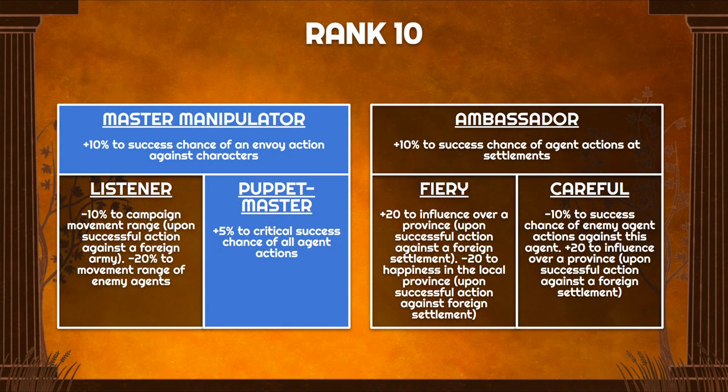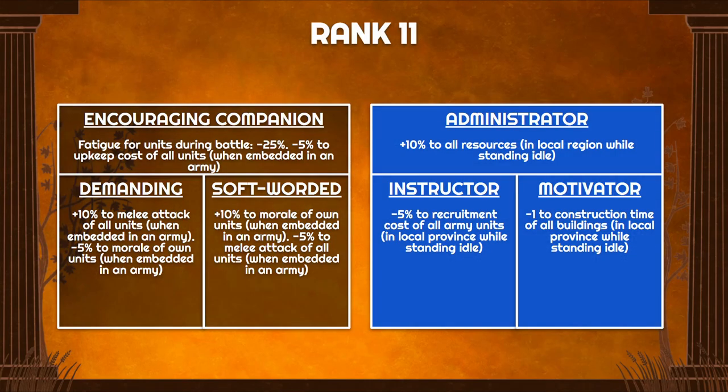At rank 10, Master Manipulator gives 10% chance for actions to work against other characters, and 5% critical success chance — actually quite useful because when boosting influence you can get a critical success that delivers a large burst of influence in one turn. At rank 11 there's another 10% to all resources. These Envoys can produce a lot of resources if built correctly. Getting them to high rank is the difficult part, requiring prayers and other agents' abilities that grant increased rank to newly recruited agents, but it's fairly easy to start with a rank 10-plus Envoy and pick the core dark-blue skills.